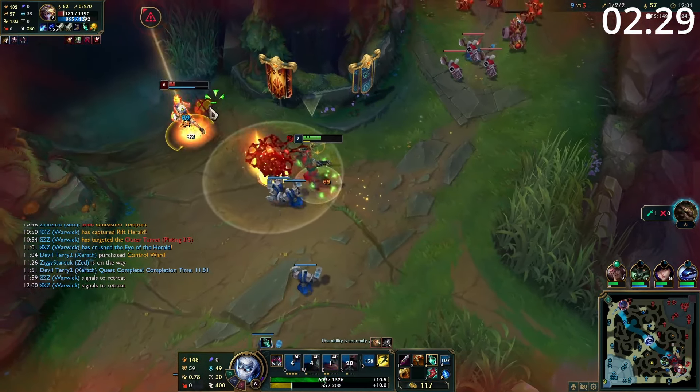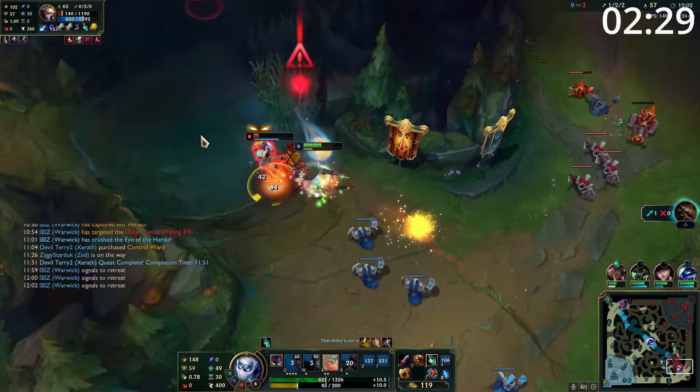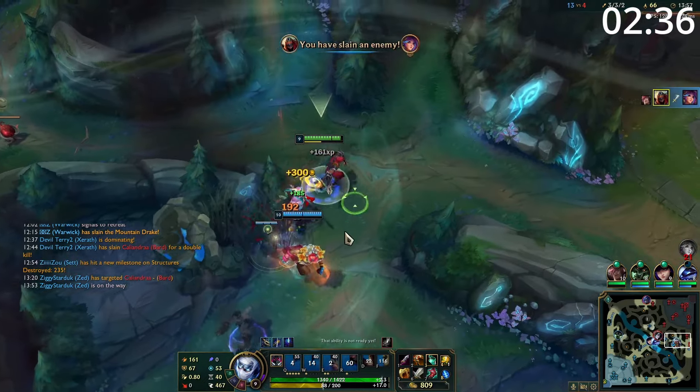And of course, once you have ultimate, you now have an insane amount of single target damage. So if you ever find an opponent on 60–70% health, your W into R followed by your full combo should absolutely blow them up.